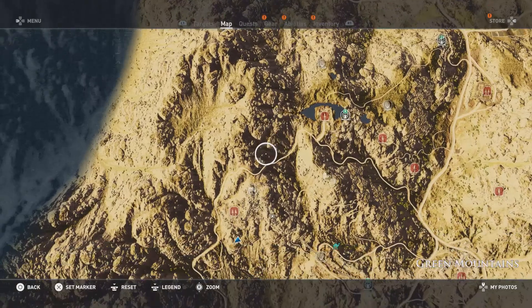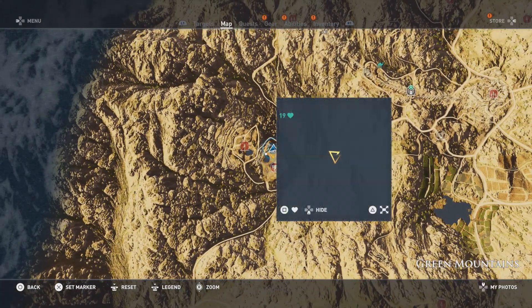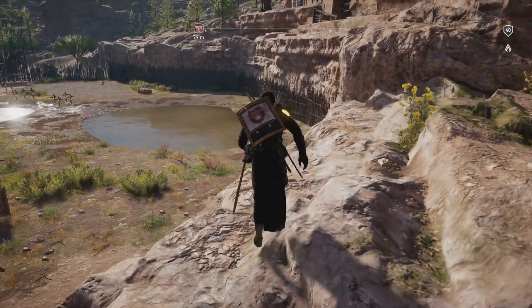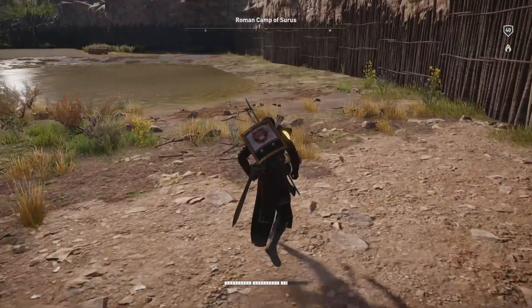From where you pick it up, you're gonna go straight south, pretty much just past the aqueducts, and you're gonna see the Roman camp of Cirrus. You can see basically we're gonna go just to the right of it on this rock here, and that's just gonna kind of boost us so that we can get in.